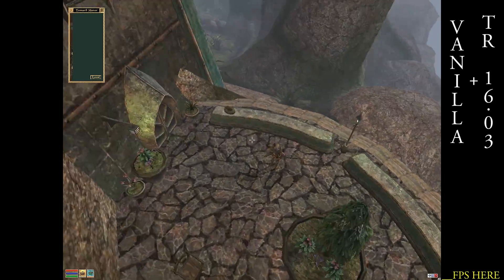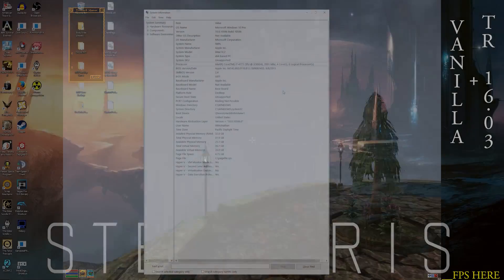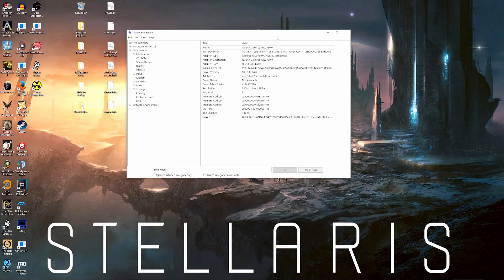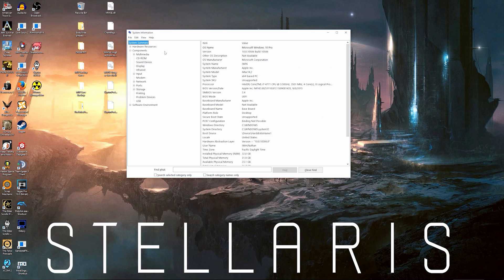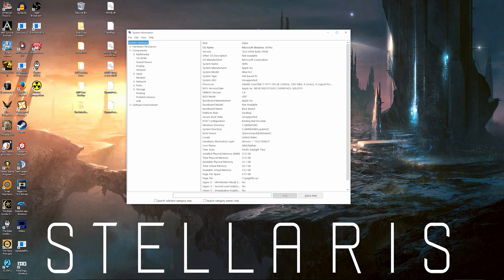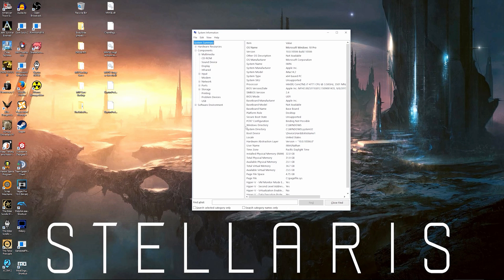So here's my processor, and here is my graphics card — it's a GTX 780M. In other words, it's a laptop graphics card. So if I want my PC to really be a good gaming PC — or rather this Mac that I have — I'm going to need to probably get an external graphics card or just get a new PC.